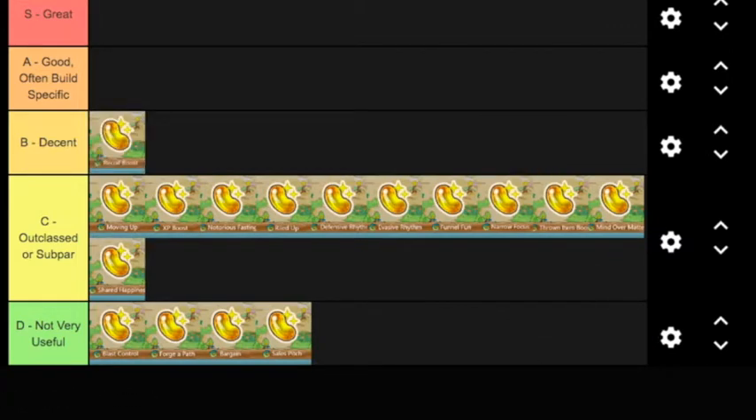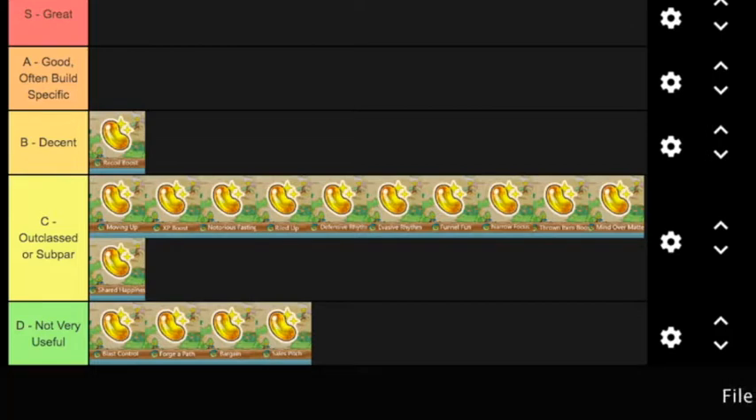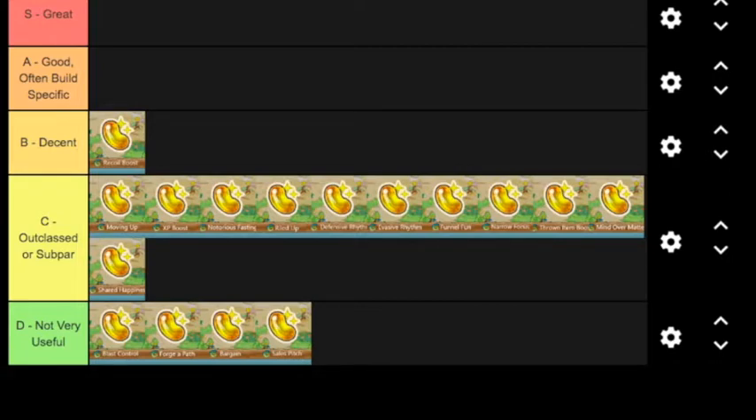A good place to start is Recoil Boost. There are a lot of moves that are recoil-based — like Takedown, Wild Charge, Double-Edge — that do a lot of damage but also deal damage back to you. Being able to boost the damage you do with those moves is pretty good. I don't know if there's a cap to the amount of damage you take back in this game.